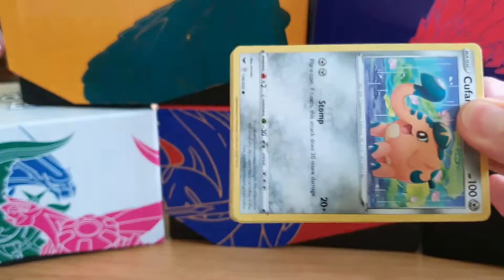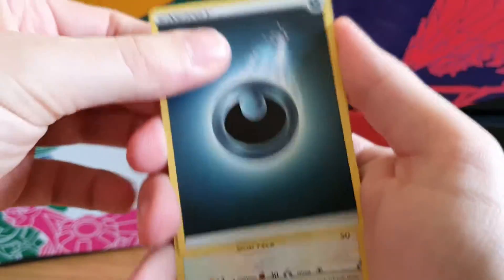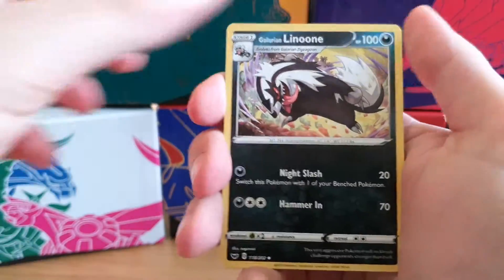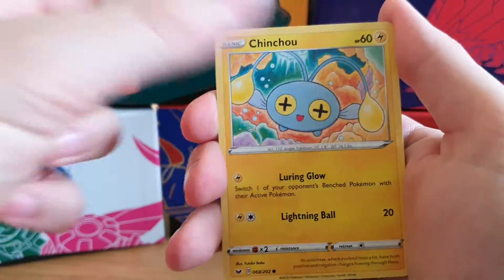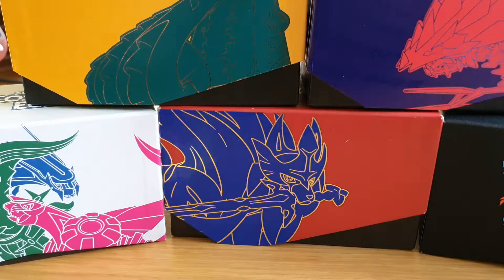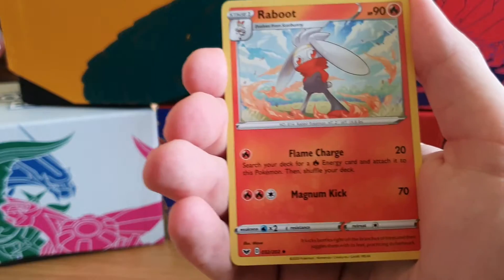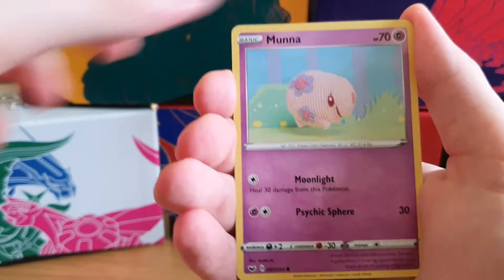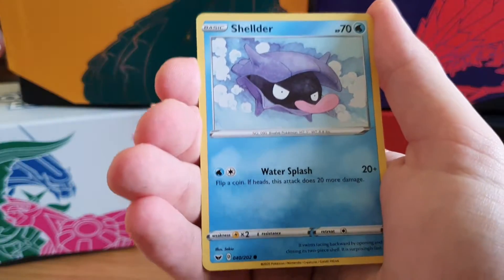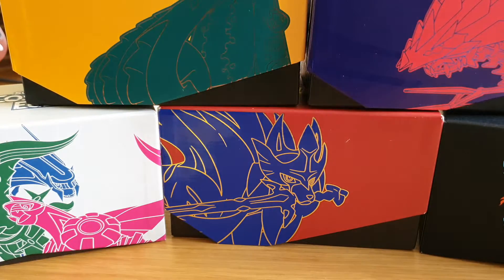Okay here we go, they're out the packs. Fire energy, it's dark. These were on offer — a blister pack of three at Asda for nine quid, so I went for it. Regular rare. Lightning energy, it's grass. Like my pal Grookey, Teamiel Grant, regular rare Raichu. Okay so zero for two so far.